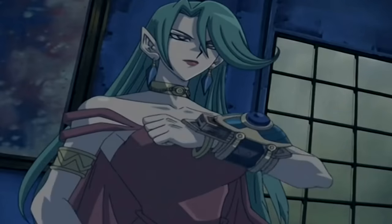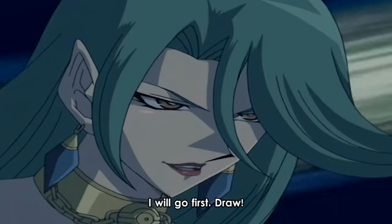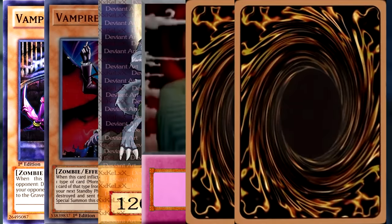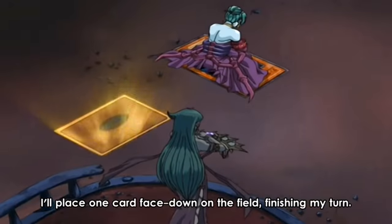The duel begins and Kamula makes the mistake of going first. Against Zayn, this is not normally a good idea. Her opening hand consists of Vampire Lady, Vampire Lord, Zombie Werewolf, Red Ghost Moon, and two mysterious cards that we will never see or use. Kamula summons Vampire Lady into defense, sets Red Ghost Moon face down, and ends her turn.